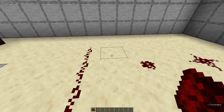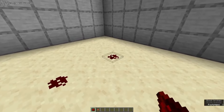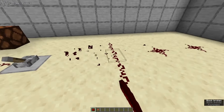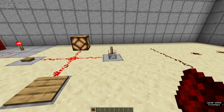We can place redstone dust in a couple of different ways. You can place a single piece into this cross formation, or click it and it goes into a circle. You can also place it in a line and it will connect up.